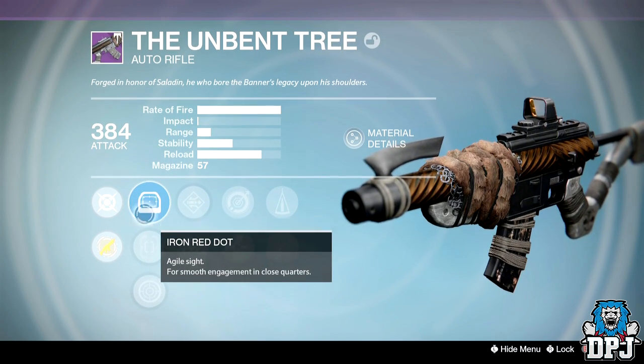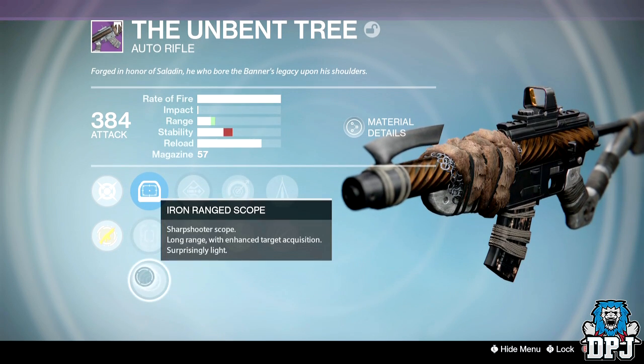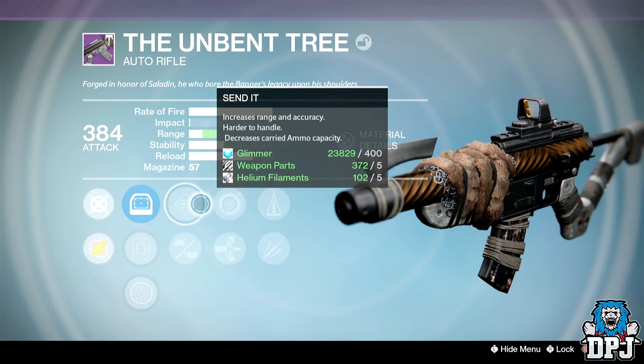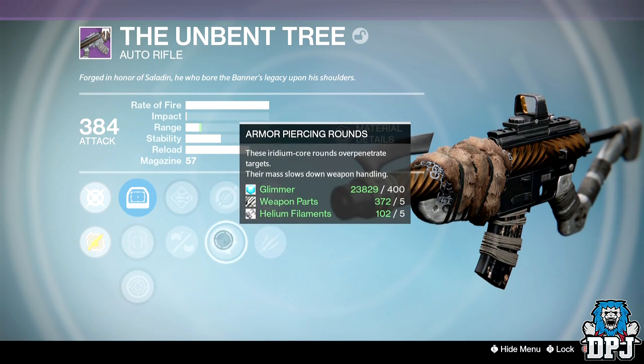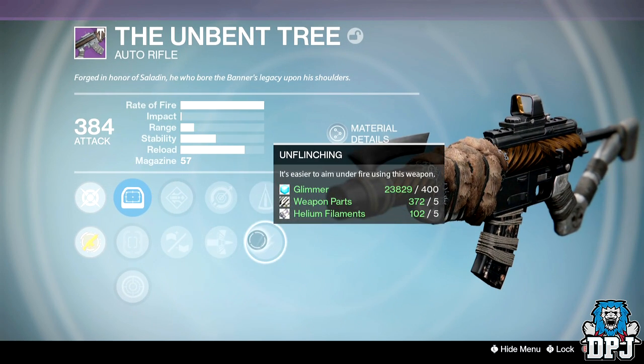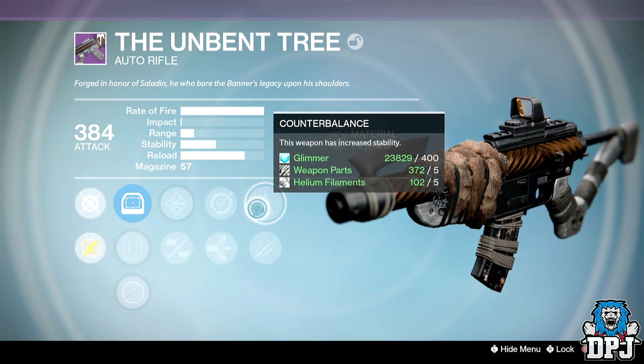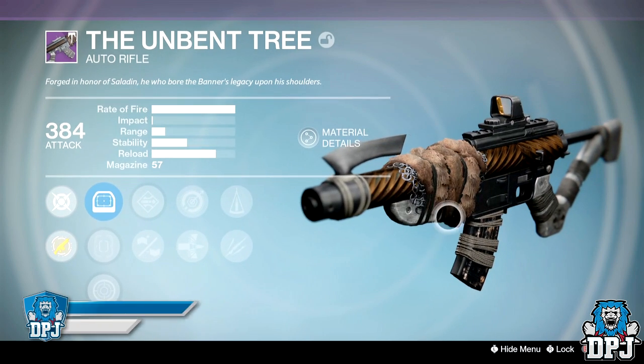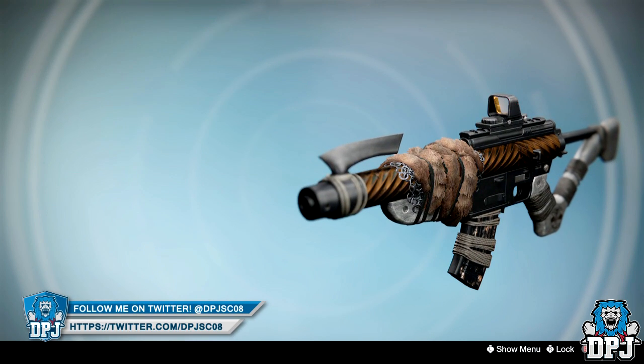None of the auto rifles had a great roll. This weapon is the same archetype as the Doctrine, so you really need stability perks like Braced Frame and Hand-Laid Stock paired with Counterbalance. I did get Counterbalance on one but it didn't have anything else to go with it. It's an amazing looking weapon though, and I'll likely see it drop on my Warlock and Titan when I get them to rank five.